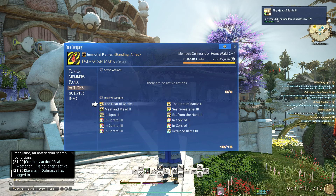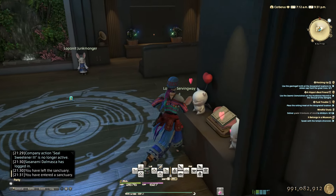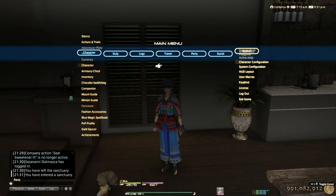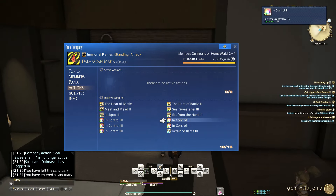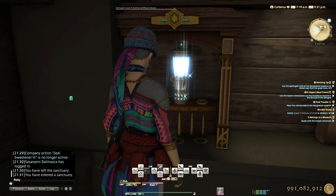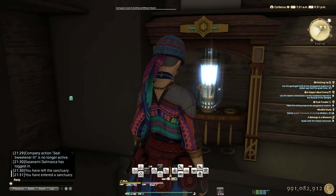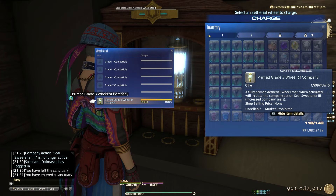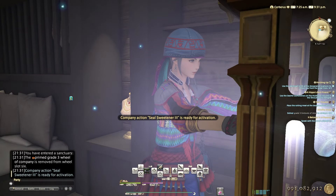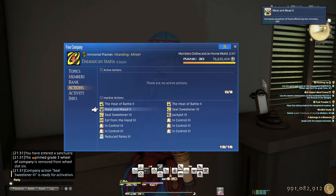If you are running an FC and planning to do expert recipes, be sure to prep the control 3 FC buff for increased control — this will help. 15 control might not seem like a lot, but you will be amazed how often it's gonna be the difference between a botched craft and a successful craft when it comes to expert recipes, so don't sleep on them. You can craft the wheels at the company workshop — it takes three days to charge them, and once it's charged you convert them to the buff. Right now I have a fully charged wheel, and there is one for the control buff — you just activate it and now I have the seal sweetener 3 FC buff.